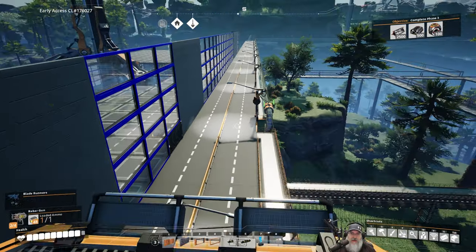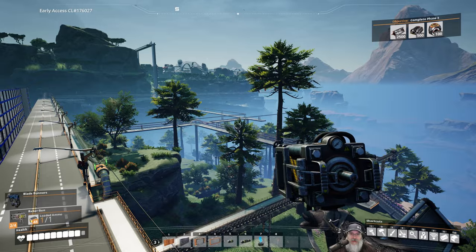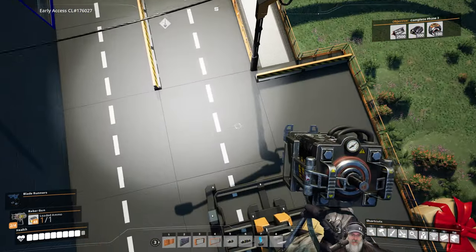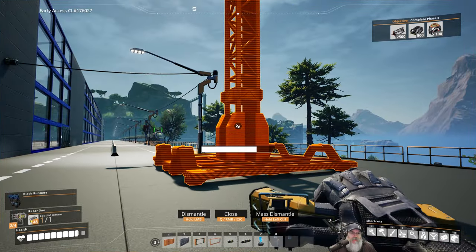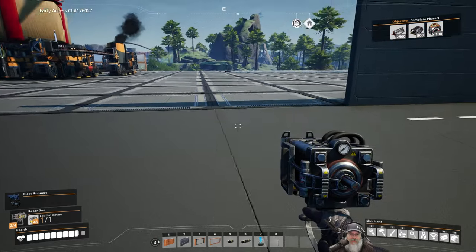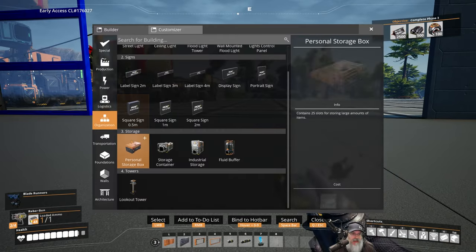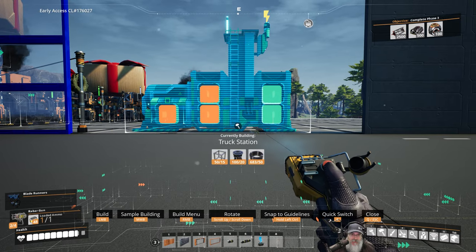All right guys, we have the lights done and I think it looks pretty darn good. We ran them all the way around back to the pickup station — pretty happy with how it turned out. Now the final thing we're going to do for today is set up the truck stations and the truck path.